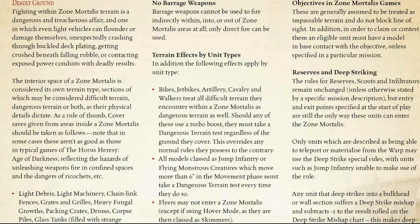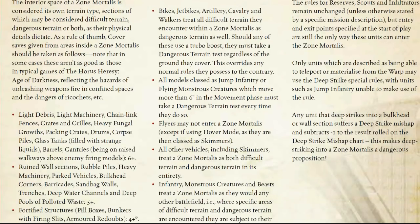Terrain effects are very important. Bikes, jet bikes, artillery, cavalry and walkers treat all difficult terrain they encounter within Zone Mortalis as dangerous terrain as well — unless you're playing White Scars, in which case it's not a problem. Should any of them use turbo boosts, they must take a dangerous terrain test regardless of the ground they cover, and this overrides any normal rules they possess to the contrary.